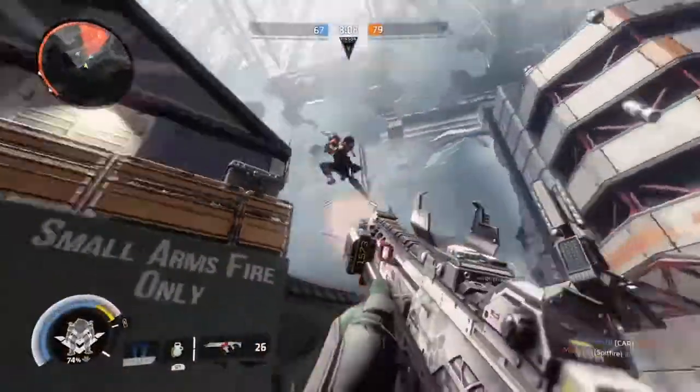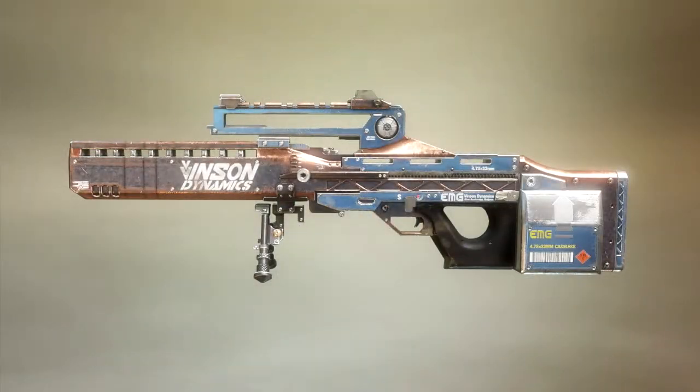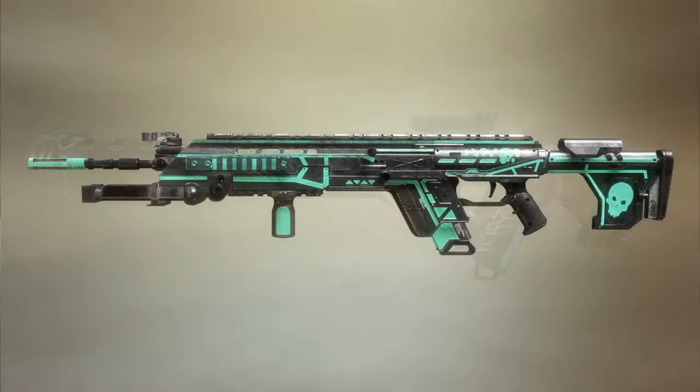Firstly, the weapon skins. Respawn are releasing 6 new individual skins for the following weapons: the Cold War, the Double Take, the DMR, the G2, the R201 Carbine, and the R97.